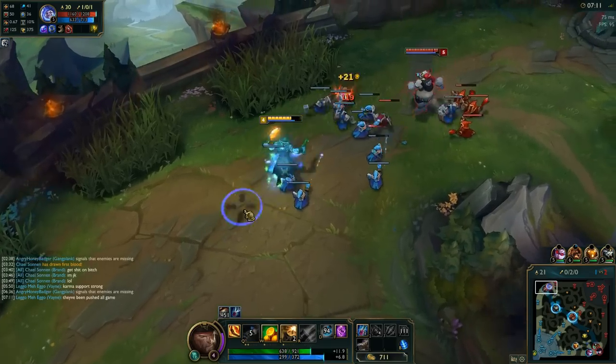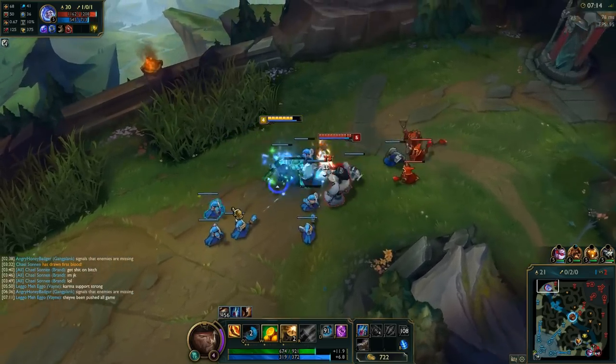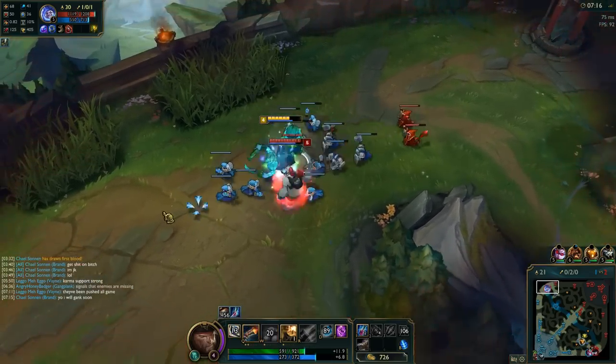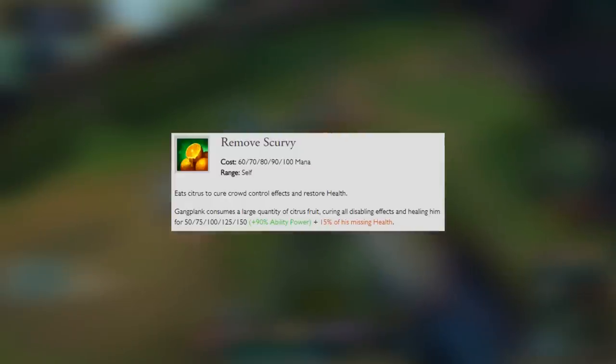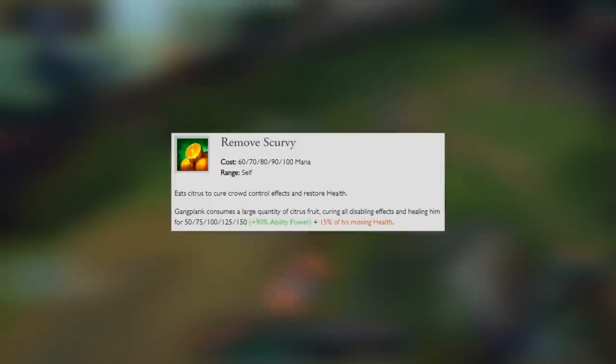Plundered gold will change into silver serpents that can be used to upgrade his ultimate. As for his W ability, we'll put a point into this at level 3 and max this out last. This is his Remove Scurvy. Gangplank eats oranges and everything's fine — it cures crowd control effects and restores health.